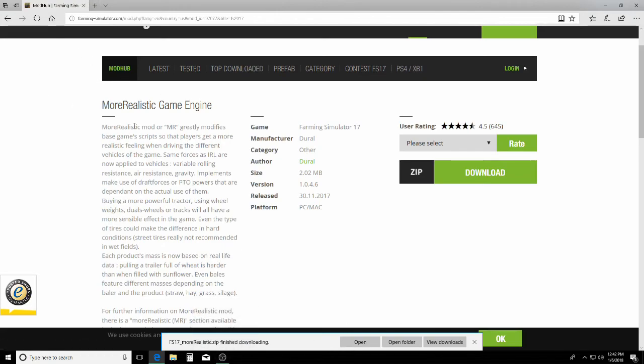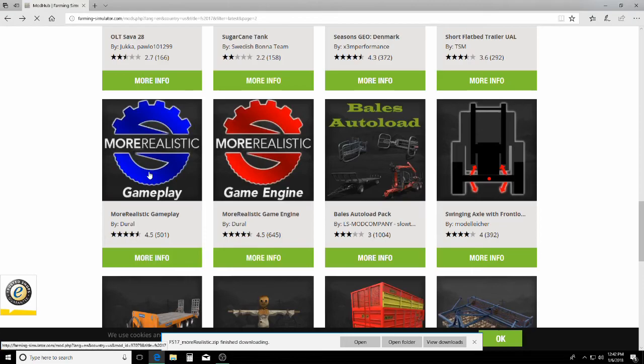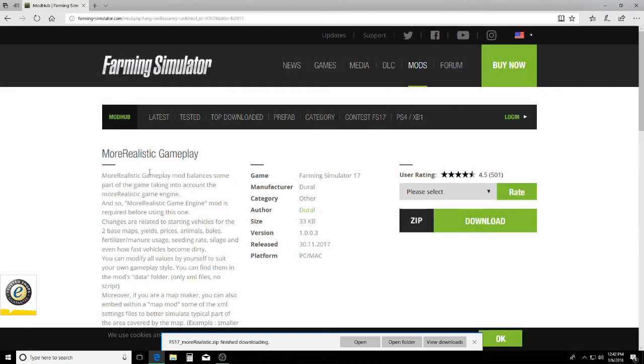That's the More Realistic Game Engine — that's what changes the physics. Now we go back and grab the More Realistic Gameplay file. The changes this file makes to the game are yields of the crops and prices of the crops when you go to sell them — not necessarily the physics of driving, but changes to make the economy system more realistic. It's another good file to have. However, if you're playing on maps that already alter yields or prices, you may not want this file because it could conflict with the map.